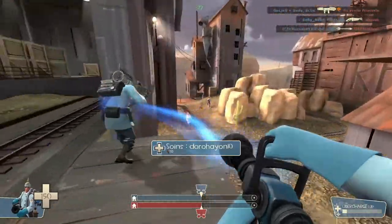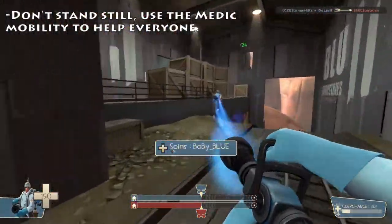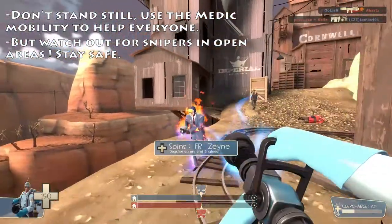You have the speed and you have the health regeneration, so do not just stand in one place — start running around looking for people who need you. Just avoid open areas, as you would be an easy target for snipers.